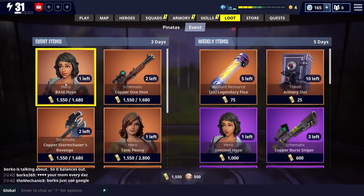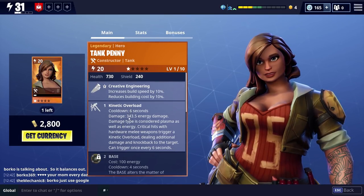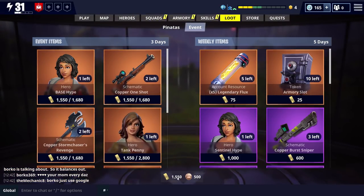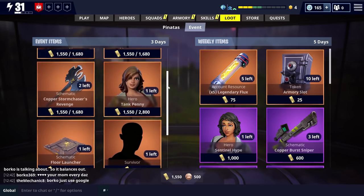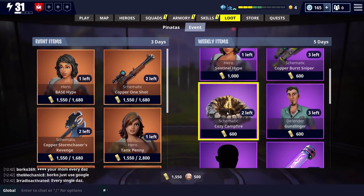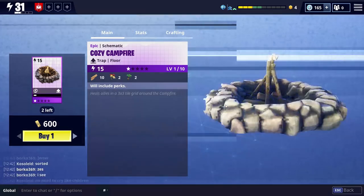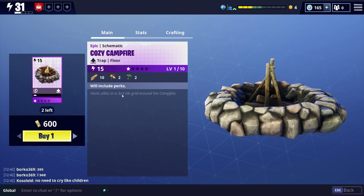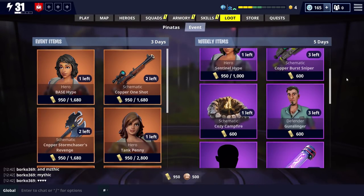Let's have a look at what we can get event-wise. We've got hero Tank Penny, who's pretty awesome — she's got some cool stuff, kinetic overload is good. We've nearly got enough — we've run 1500 already, so it won't take as long to get that. We've already got the hydra from a previous video. I do like the thought of the cozy campfire schematic — it heals allies in a three by three tile grid around the campfire. Since we're going to play ninja quite a bit, might be worth it. Let's get it — we got a cozy campfire schematic!